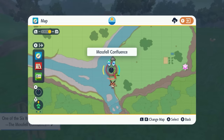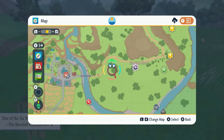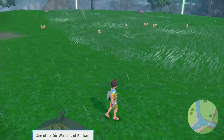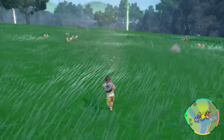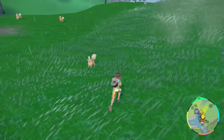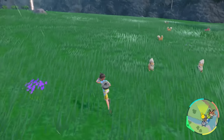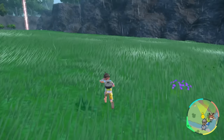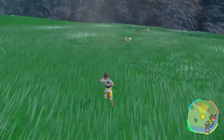Another location for Growlithe is Mossfell Confluence, at the bottom right of the map. Look how many spawn in this area — it's very exclusive when you have the fire encounter sandwich on. If you want a different environment, this is another great spot. There aren't many Pokemon in the Teal Mask, so it makes it easier when it comes to spawns. Good luck getting your Shiny Growlithe.